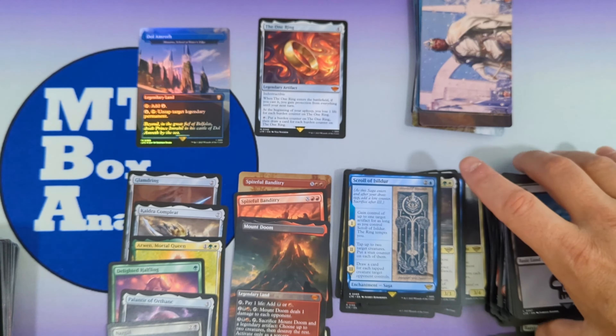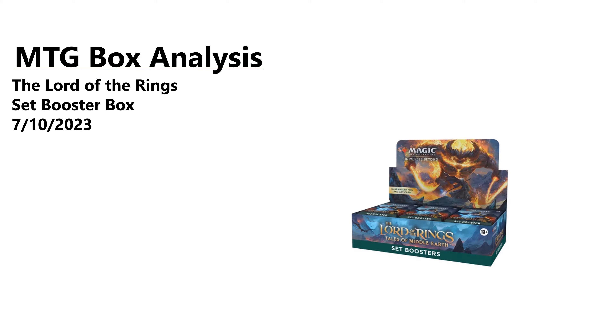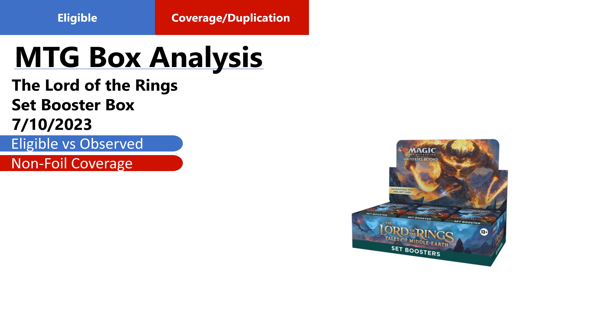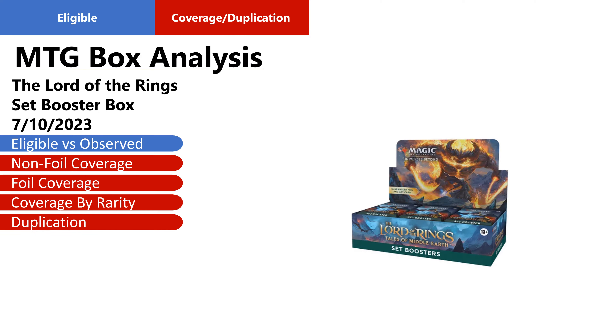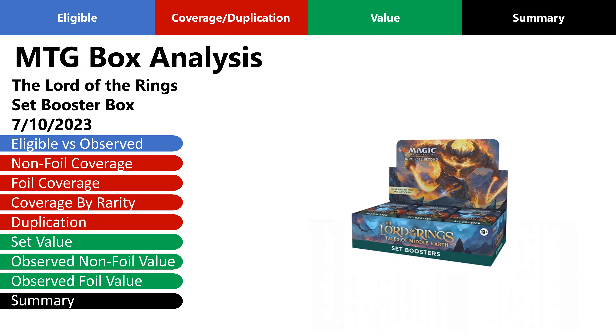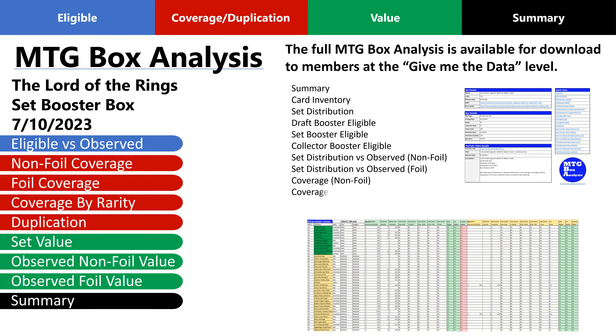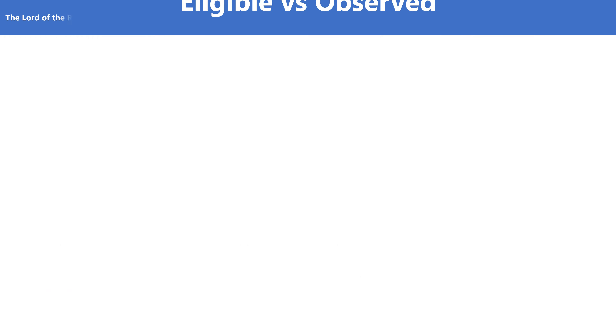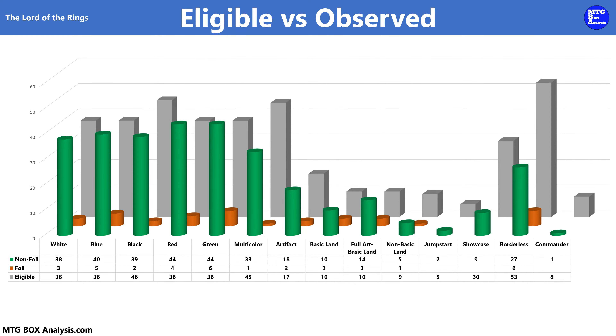We'll begin today's MTG box analysis by taking a look at the cards we are eligible to obtain from a set booster box and compare that to the cards we actually saw. Then we'll review set coverage by rarity, as well as duplication, to establish a baseline for value. We'll analyze the value of the set and then break down the actual observed value in the box both by non-foil and foil. Finally we'll conclude with a summary. If you want to go deeper into the analysis and see all of the metrics for this box and more than 125 others, simply join the channel at the Give Me the Data level.